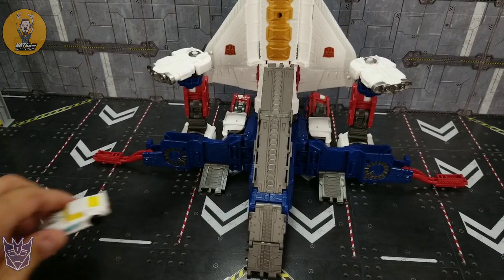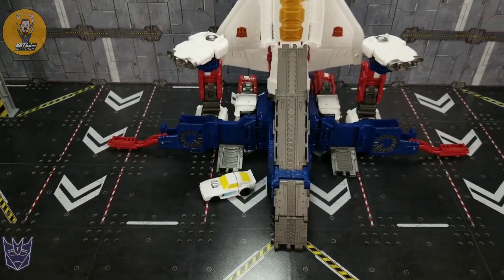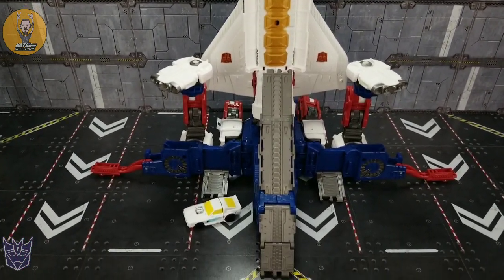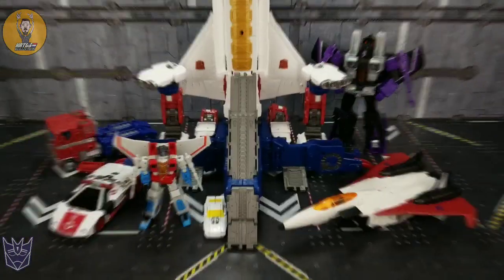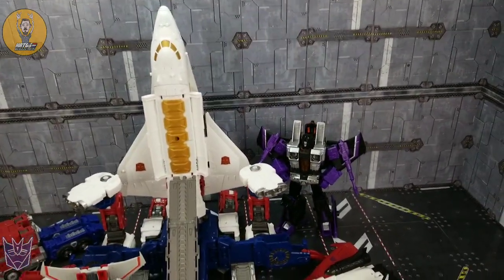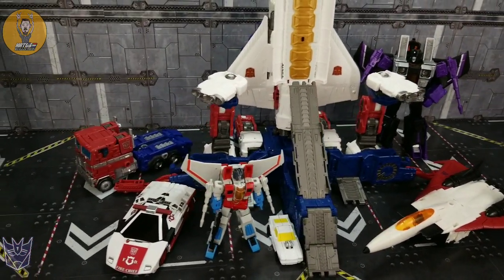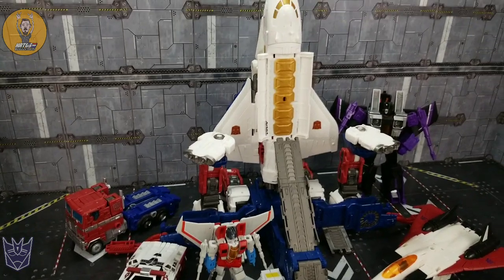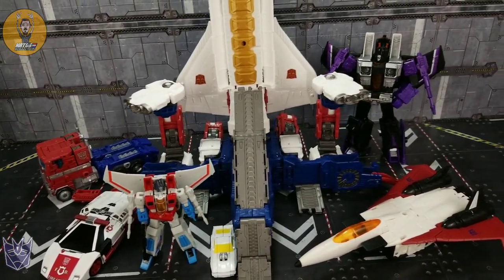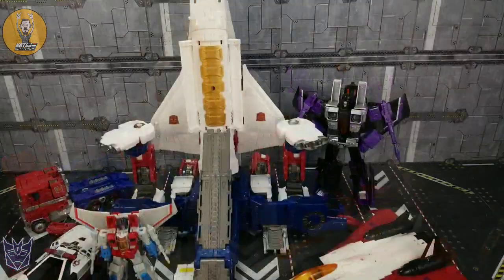The base mode is actually really impressive. I like how it looks — it comes together pretty well even though mine doesn't quite want to tab in. You can see the ramps leading up to the shuttle bay, ramps down here, and of course all these ramps have connectors for other bases, Micromaster bases, and Titans. It looks really good alongside a Micromaster. For comparison in base mode, there he is with New Age Starscream, Micromaster Red Alert, Earthrise Optimus, Ramjet, and Skywarp.